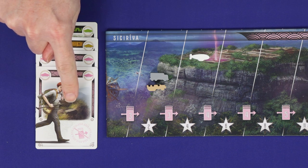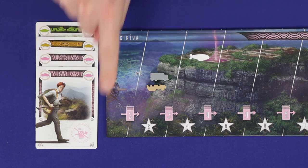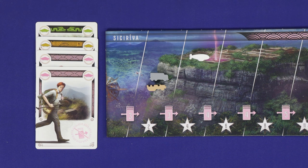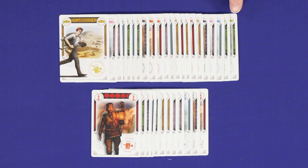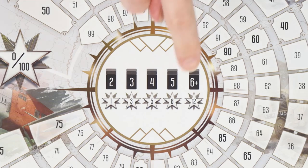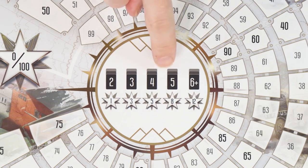If you lead with a student, you're not allowed to advance your marker on any color track even if you meet the threshold. This makes them a weak leader for the tracks, but the deck has 24 students rather than 12 of every other role, making them good for scoring larger, higher-scoring sets.